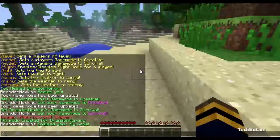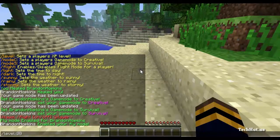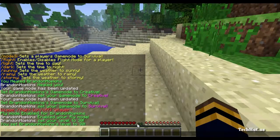Then we have /level. If I want to change my level I just type /level, then the level I want — let's say 30 — and then the player name. As you can see it has placed me to level 30.